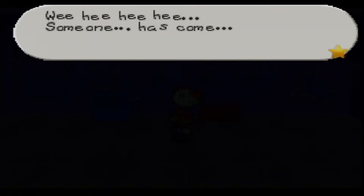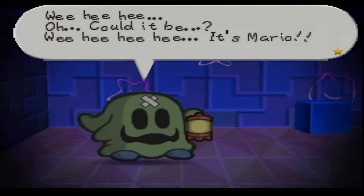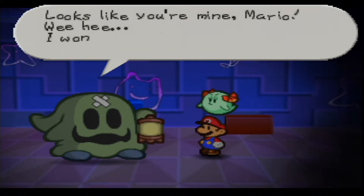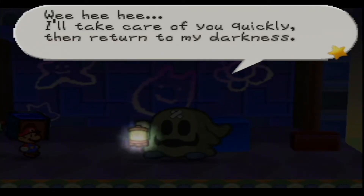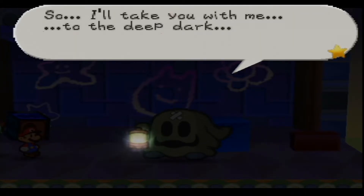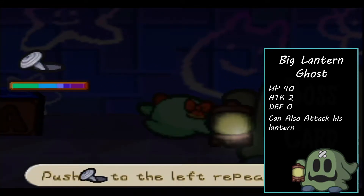Entering into this room: 'hee hee hee, someone has come, someone is here in the dark — oh, could it be? It's Mario! Looks like you're mine, Mario — I won't let you go anywhere!' So we're now in a mini-boss. 'hee hee hee, I'll take care of you quickly, then return to my darkness — I hate the light, so I'll take you with me to the deep dark.' So he hates the light.